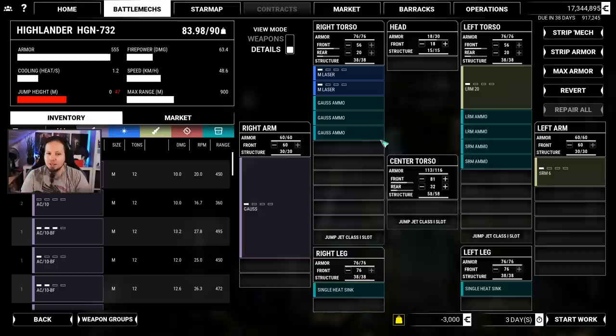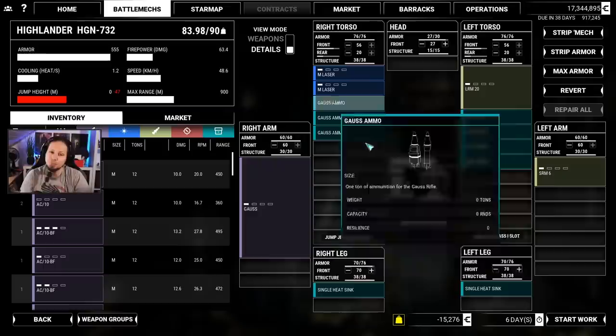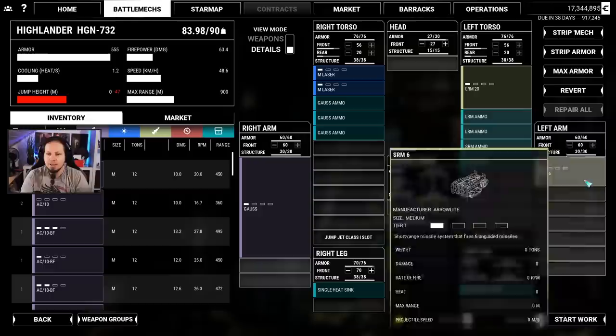Let's edit the loadout here — this is a pretty good thing to have. We don't need the jump jets; they are just too heavy and not doing anything for us. What we need is maximum armor — drop it down to 22 in the back and more center torso on the front. Drop down the legs to 70. Let's keep it at 70 and drop a bit of head armor. We will be going in under-tonnage. I'll put the Gauss ammo in the legs — actually, never mind, it doesn't explode, so let's keep it here. And I want to put some LRMs on this thing.